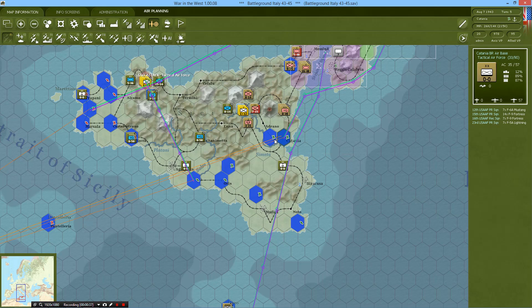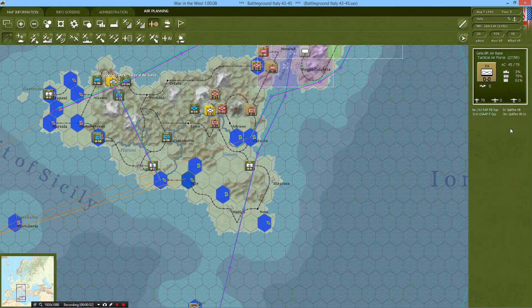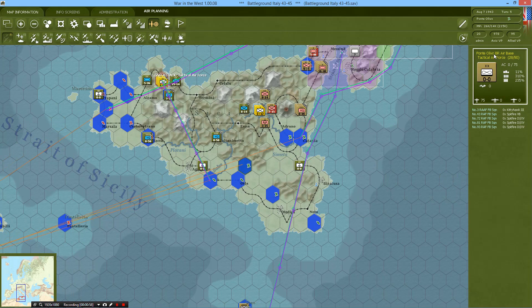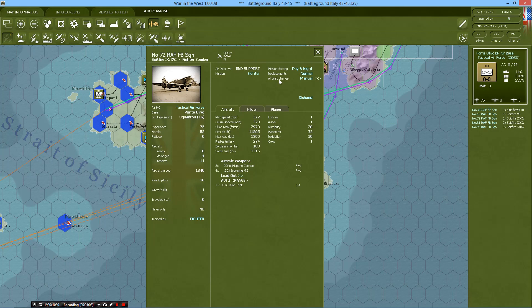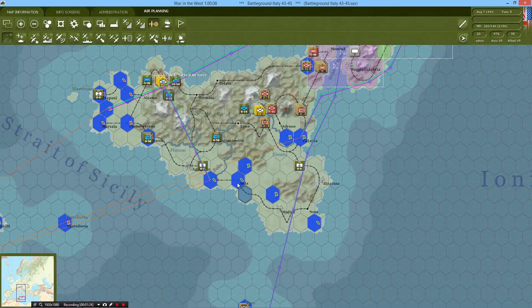There's a chance that some bases might be out of supply, and it looks like a few bases are in supply and a few bases are out of supply, which is a bit of a problem. The base at Gila over here has around 45 or so Spitfires ready. But if we take a look at the one over here at Point Olivo, they have 0 out of all of their different squadrons ready. This is because supply through output is unfortunately a very difficult thing to get right with these bases. It looks like they have enough fuel and enough ammunition, but they don't have enough supplies to support their planes.